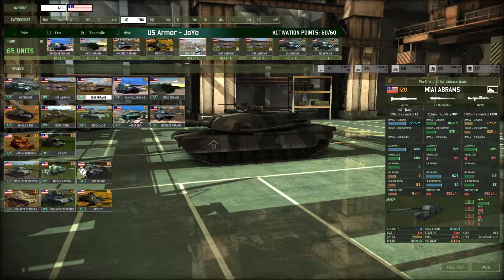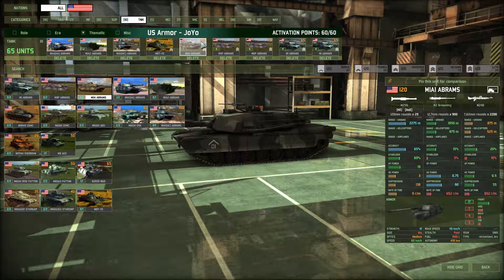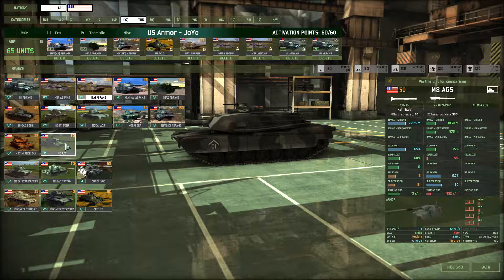M1A1 Abrams — I would take two cards of these. He has all the high-end cards: the M1A2, M1A1 HA, HC, and M1A1 Standard. I think this is too much of the high-end stuff. One card he didn't take is the AGS, which I think is a great unit to use in a 10v10 because they're very mobile.